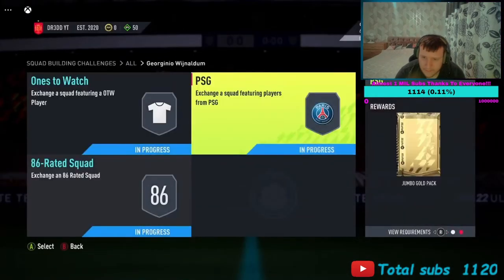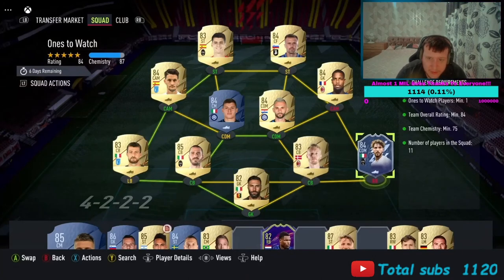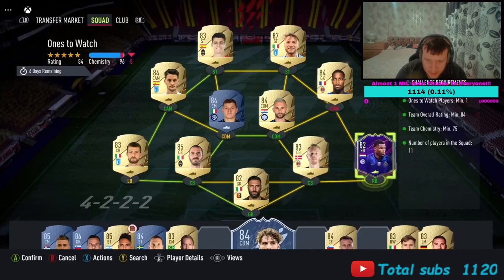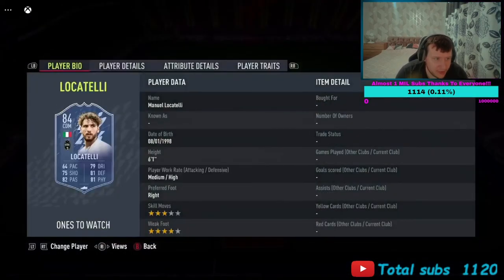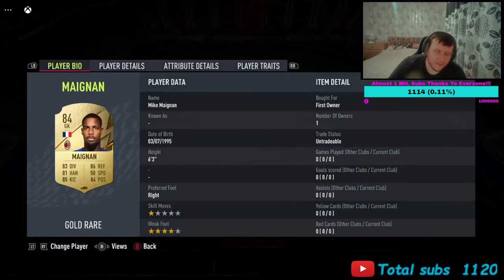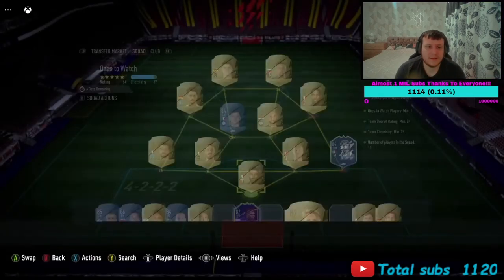You're talking 120k in so far and you get a jumbo pack for that, at least one tradable. The next one's a One to Watch team — you need one OTW player. I'll put Locatelli there; you can use any 84-rated OTW or swap a certain player. Siragu's in goal, Locatelli is your One to Watch, Cajore and Bonucci center back, Asabi at left back, Brozovic and Barella in CDM, Miang in right attacking mid, Luis Alberto on the left attacking mid, and Ilic and Morata as your two strikers.